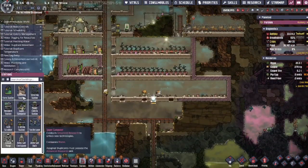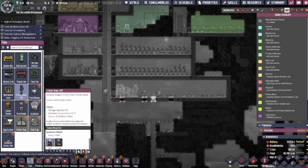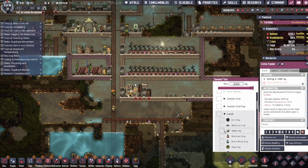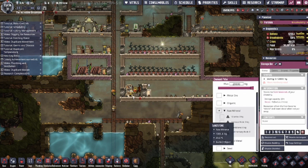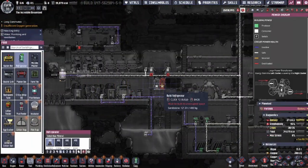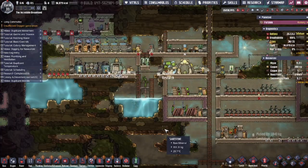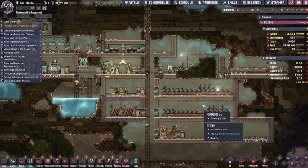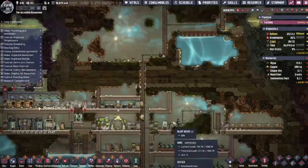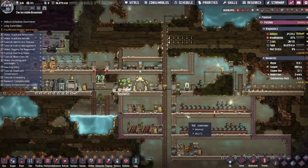Cycle 31 means we start setting up our first hatch ranch. I haven't seen a lot of hatches on this map, so it's definitely going to be a slow start. I definitely want to get stone hatches so that we can eventually feed them igneous rock, so I start filling up their ranch with whatever sedimentary rock I have. I also upgrade our ration box to two fridges to prepare for all the barbecue we'll eventually be making. Since we've only got one measly hatch, we start digging up cracked tiles to look for more hatches in our biome — but unfortunately, we don't find anything. Looks like we're going to have to rely on eggs.